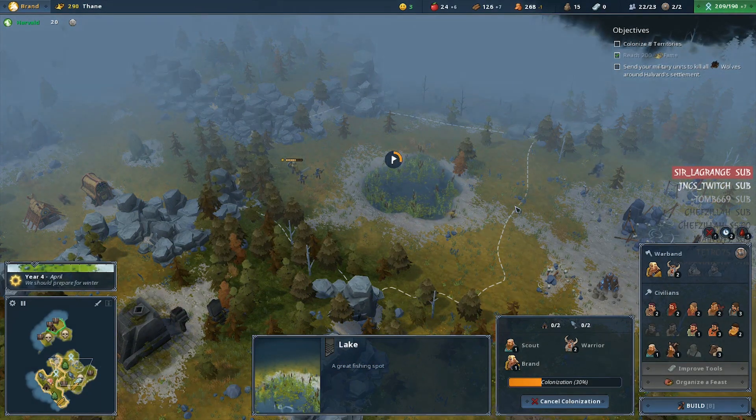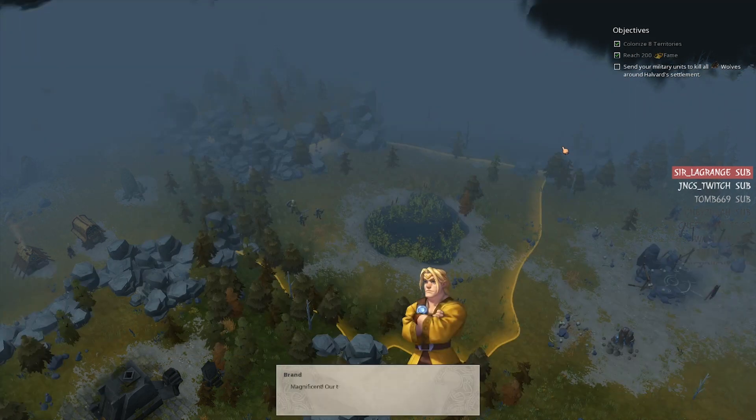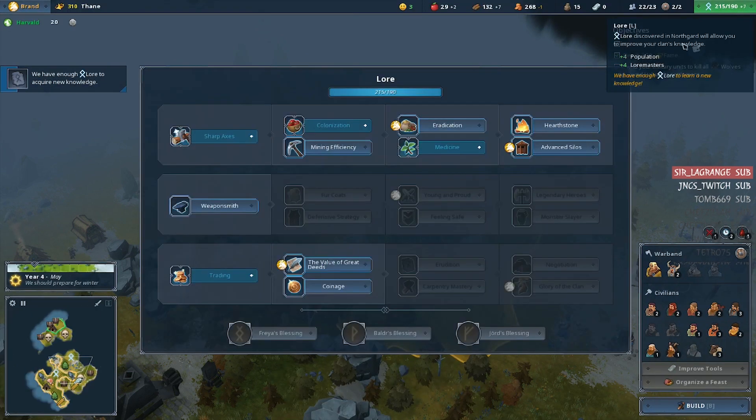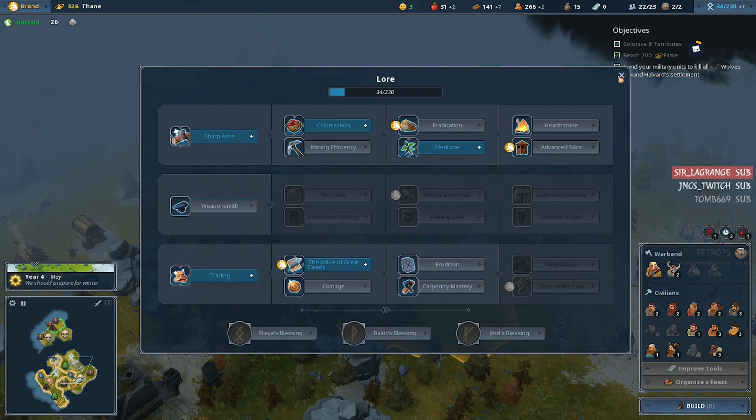Just grab it right away. And we got another upgrade — reduces firewood consumption during winter by 50%. Increased food production — yeah, thanks, I was reading that. You know it's not nice to interrupt people when they're busy. Increased food production by plus two for each silo, but we don't really have any right now.